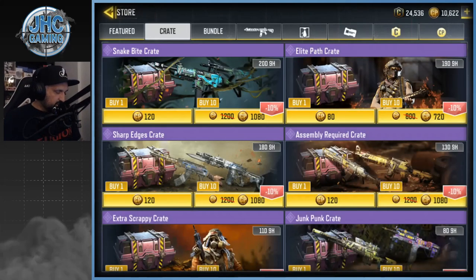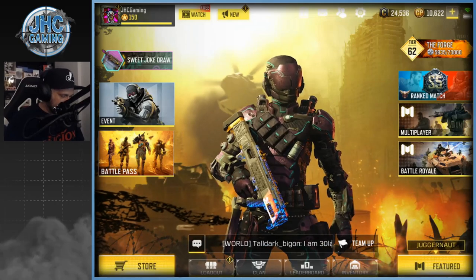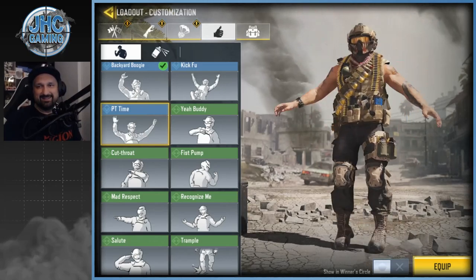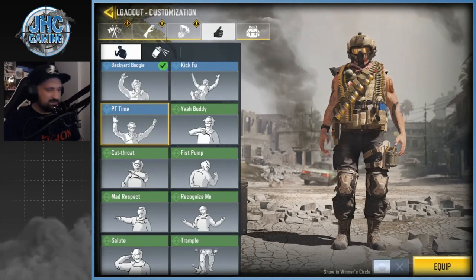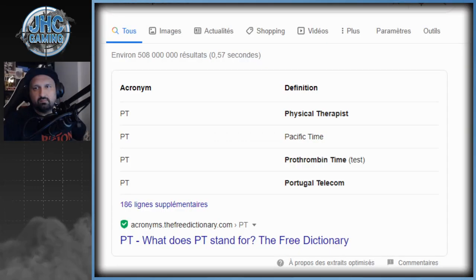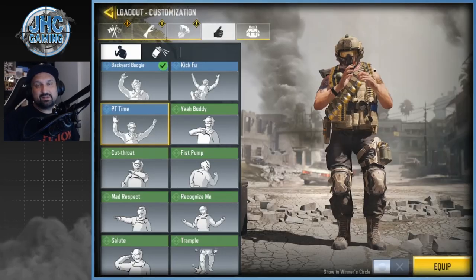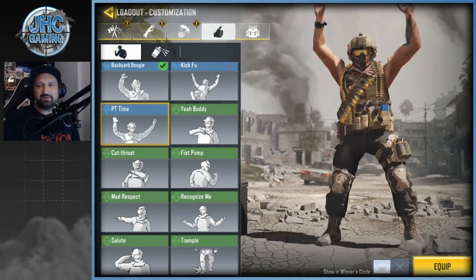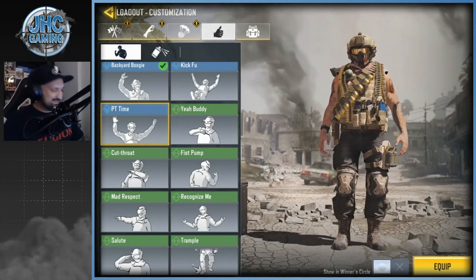Let's check that emote again with the right skin — yeah, PT time. Oh my god, dude! I think I'm gonna Google it — what the heck is PT? So the most common acronyms for PT: the first one would be physical therapist, not Pacific time. You think it's physical therapist time? I don't know, guys — let me know in the comments what PT stands for here. Physical therapist would make sense but I'm not sure. I love it though!